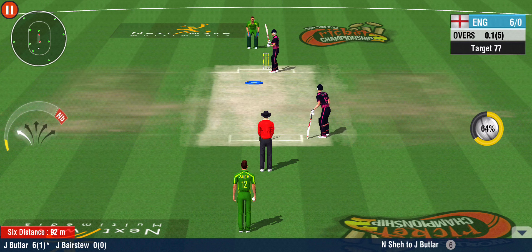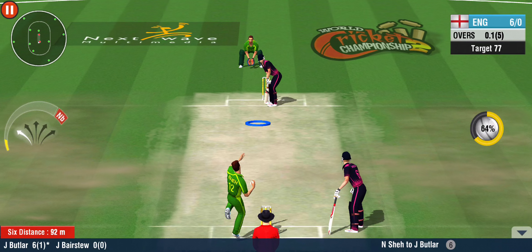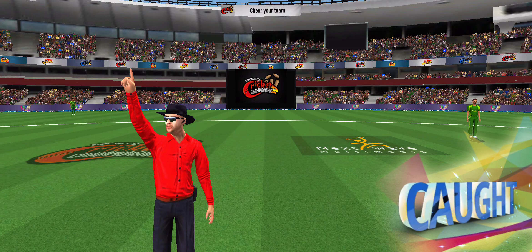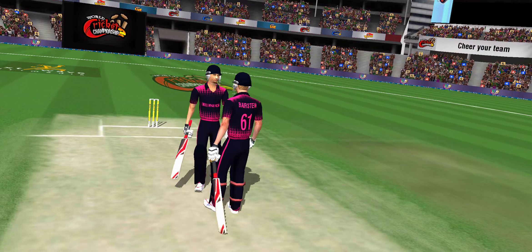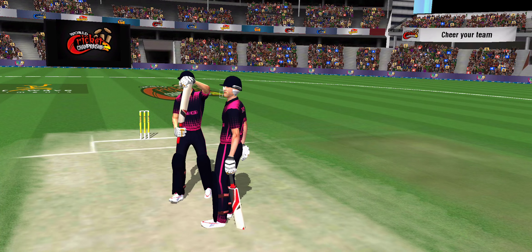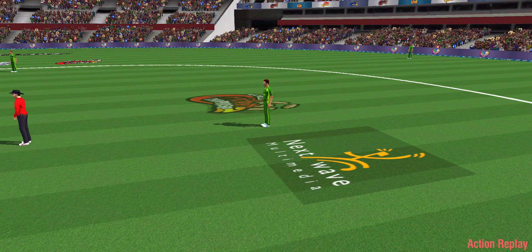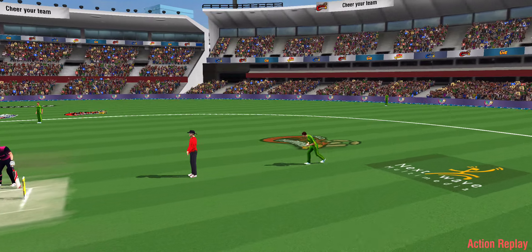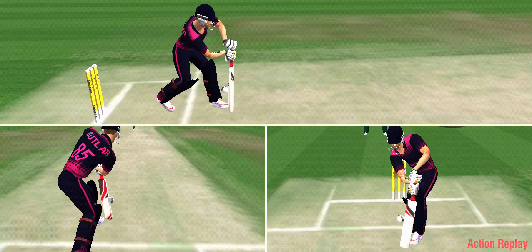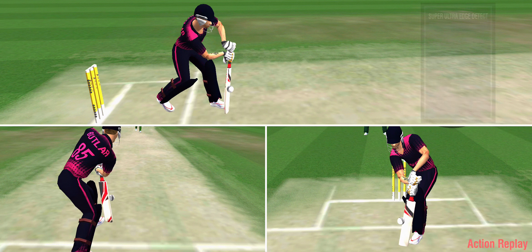First ball boundary. No reason to let the batsman get settled — the bowler is swapping to the other side of the wicket. Looks like they're going to go up to the third umpire. Did he edge it? The umpire has asked for the stump camera. The cameras have spotted a nick.